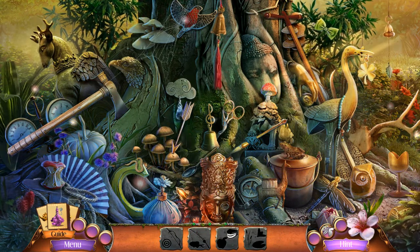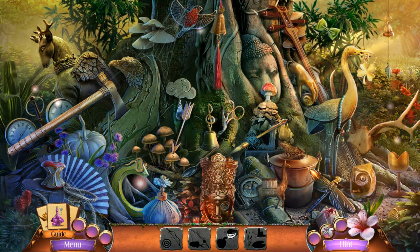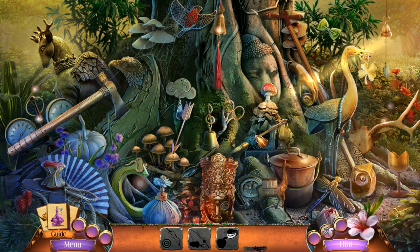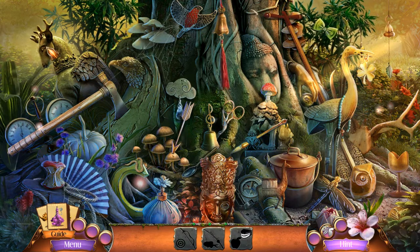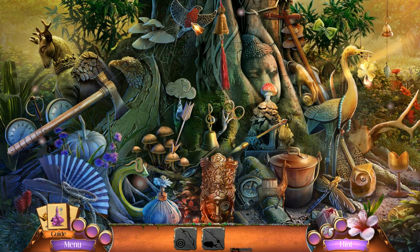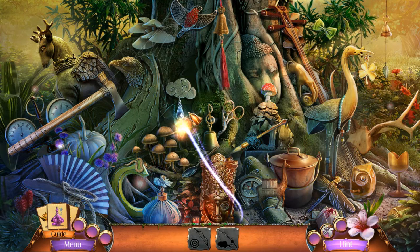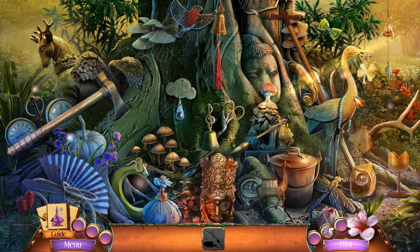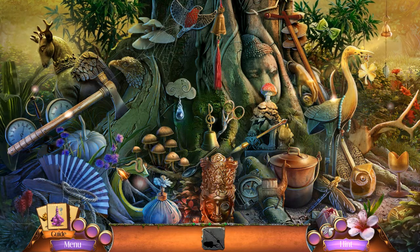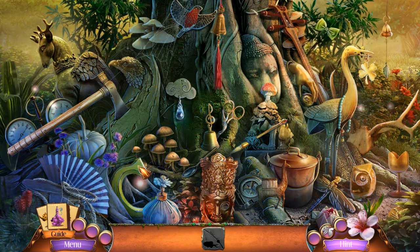Apple teeth — okay. Frog goes there. There's our apple core. We need a bow and a target — that goes with an arrow. And fish with a fishing rod worm. Excellent!